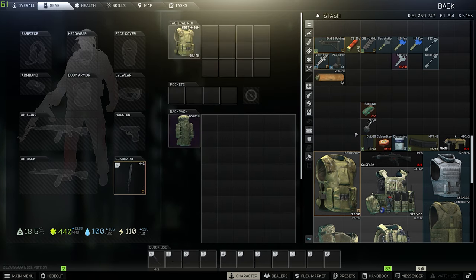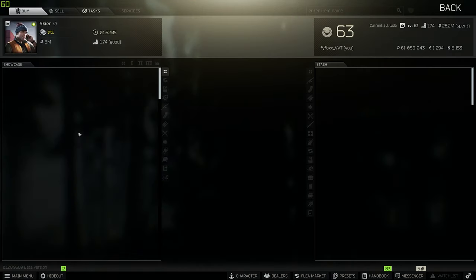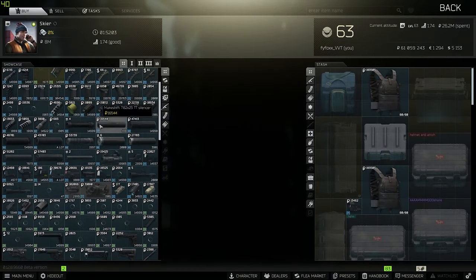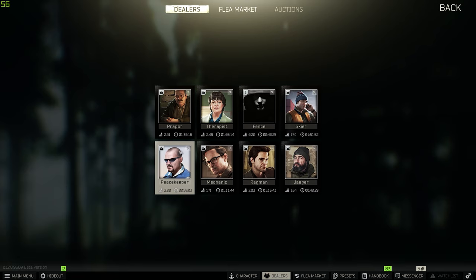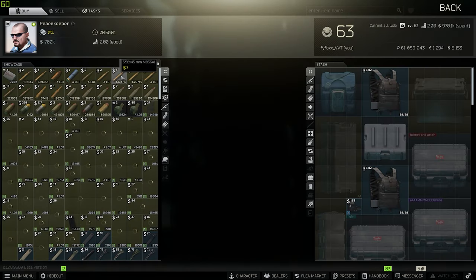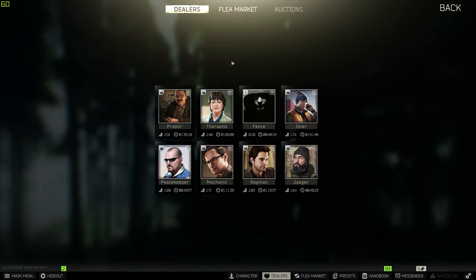Some other good budget gun options include a Hunter with a suppressor. You can buy the suppressor from Skier via barter trade — one Nixler camera and one AA battery — which runs 25 to 35k, pretty good for a suppressor, especially with a Hunter. The Hunter can use devastating rounds if you have M62 unlocked from Peacekeeper; if not, you can always just use regular M80, which is completely fine as well.